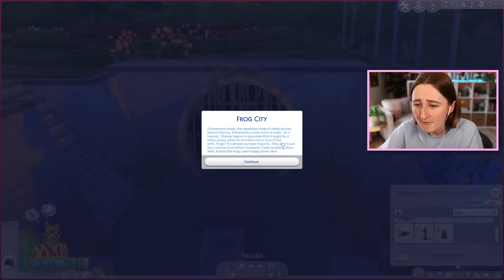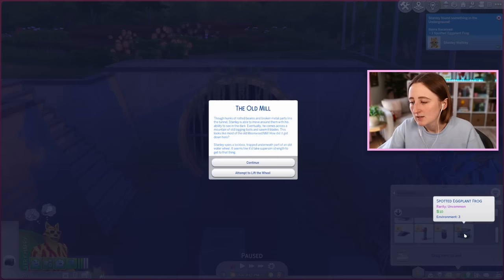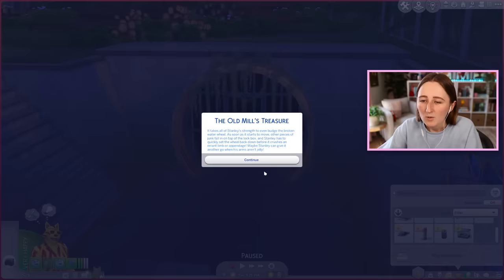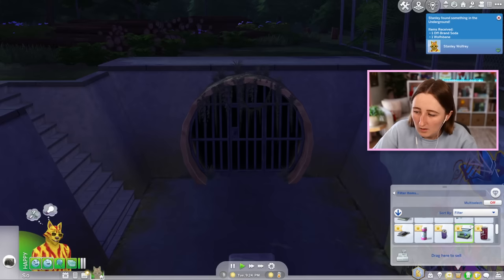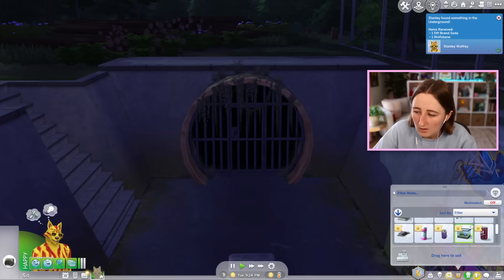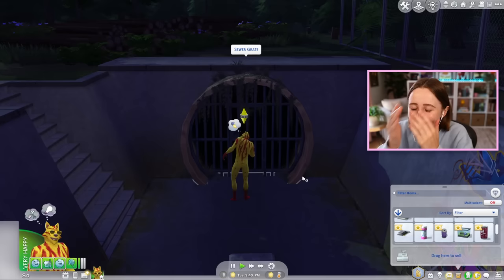Somewhere ahead, the repetitive creak of metal echoes towards Stanley. It's almost a proper frog city — they aren't just the common kind either, someone's been breeding them. I have an uncommon spotted eggplant frog worth 10 simoleons. I got off-brand soda and wolfsbane. This is worth no simoleons. Oh my god, this is so much worse than I thought it was going to be. How is this even possible?